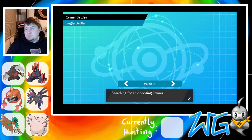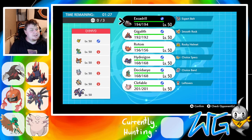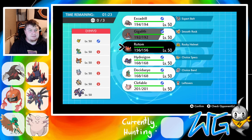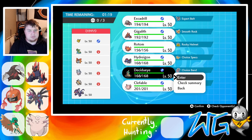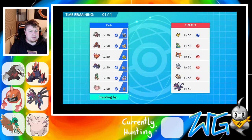We'll search for a trainer again. That was fast, we got one. Everybody's got anti-sand. I am bringing Decidueye, not Hydreigon, Gigalith, and Drill — because I kind of just win with those three. I'm going to lead Decidueye in case Gigalith is led or Gastrodon is led. Lead the Gastro, please — let me smack it around.